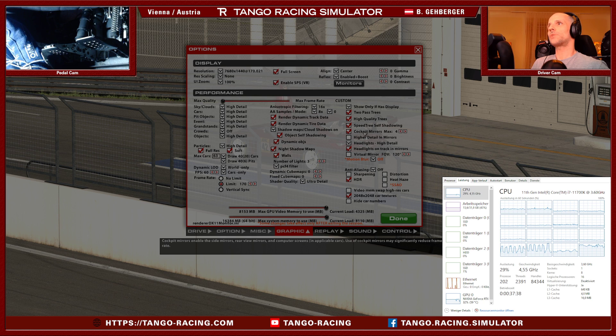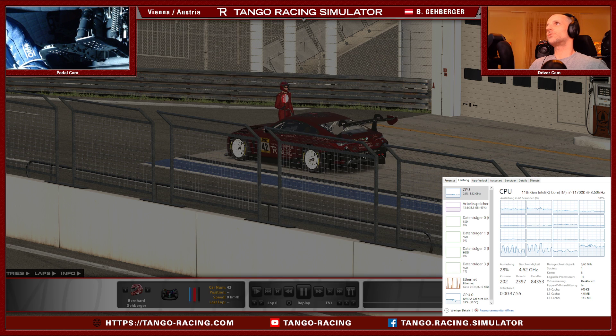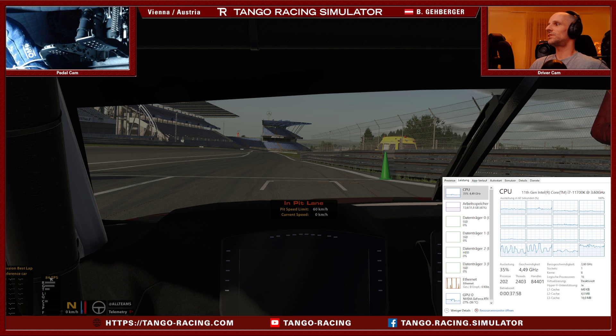Now, look what happens when I enable cockpit mirrors — because I don't use the virtual mirror, I need the mirrors in the car for immersion. So, cockpit mirrors on high details, just for test reasons — and we just had 170 frames per second. Now look: we are dropping to 84, 85, 83, 80 something. This is a drop from 170 to 80. Almost half — this is half the frame rate without cockpit mirrors.